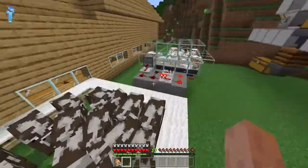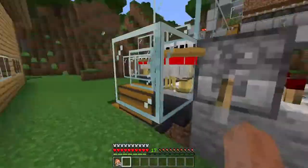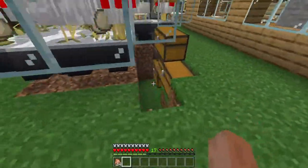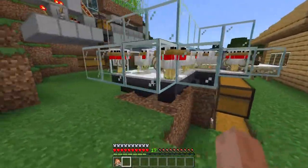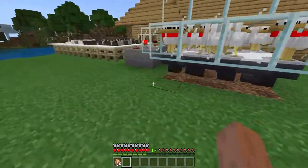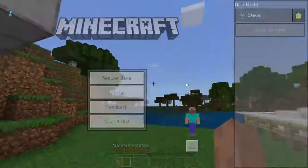I also made an automatic dispenser to dispense eggs into my chicken farm. I made it a bit bigger and I've got three double chests and all of these hoppers filled with eggs, so I don't think I need to make it any bigger.